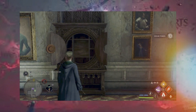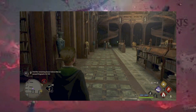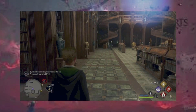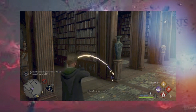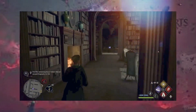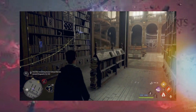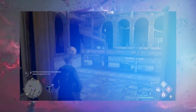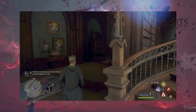The next one is in the library. I will meet you there. From the upper area, head towards the library where we stand. The next key is on the bookshelf. The next chest is right over here.